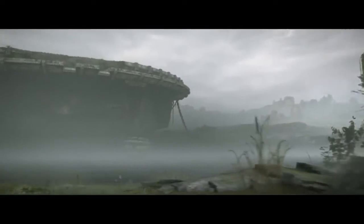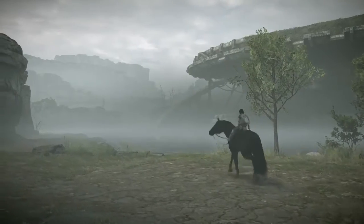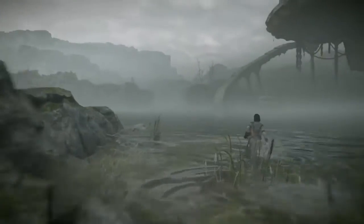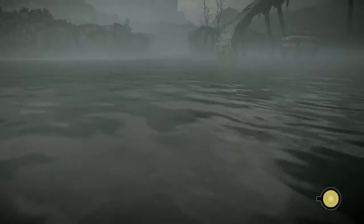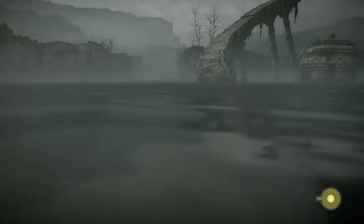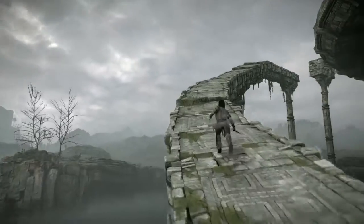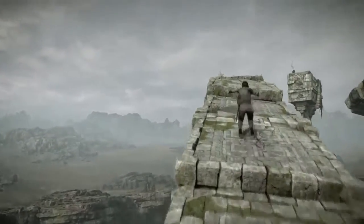That tree right there is definitely not one where you'd get fruit from — just want to point that out. Anyway, here's where we're going to fight the next colossus, on this platform. Agro can't swim but I can, and I believe it's faster to use your stamina bar and just swim under the water. That sound you just heard was the stamina meter running out, so if you're on top of a colossus you'll want to be very careful when you hear that noise.